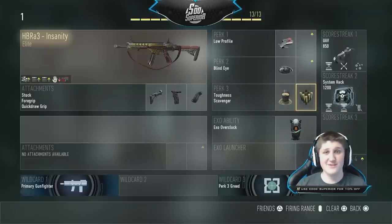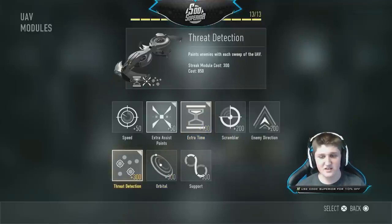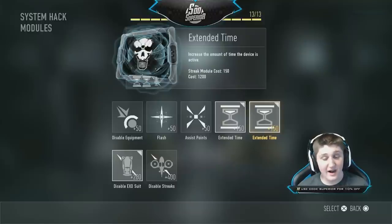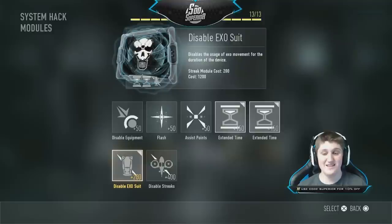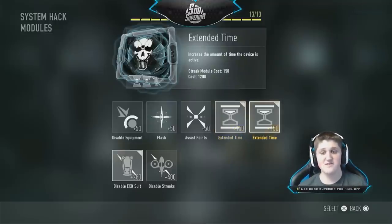Scavenger, because you're going to run out of ammo. If you're going for a DNA bomb, you're going to use more than just the bullets you spawn in with, unless you plan on picking up guns, which doesn't normally work out too well. In the UAV, I have threat detection, which shows where literally everyone is on the map through walls. And then extra time on the assist points, because the extra assist points can help you get your system hack. I went big on the system hack — I have disable exosuit, which is the main reason for it, since they nerfed system hack to be useless without it.